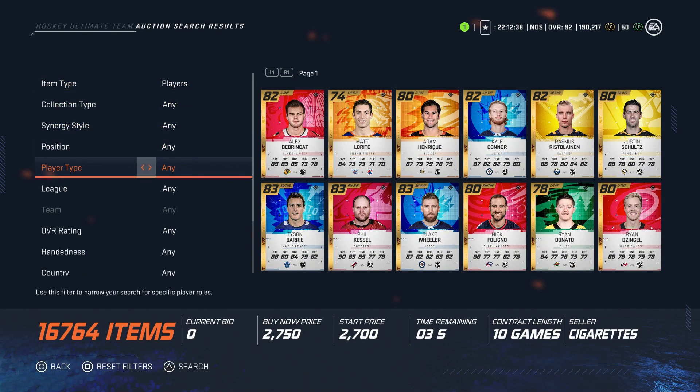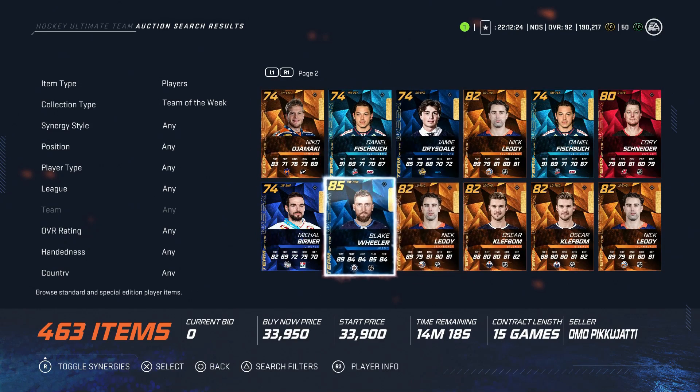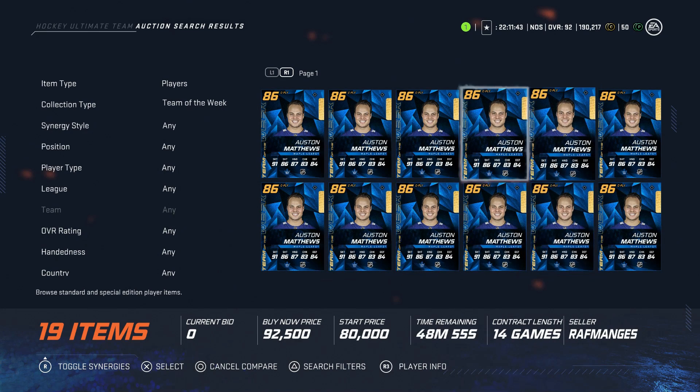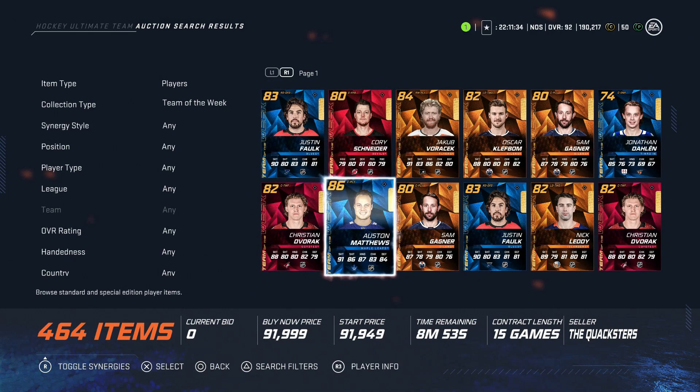Next, a Team of the Week card — which I usually say to avoid, but that's exactly why I'm recommending it: the 86 Auston Matthews at around 90K. Team of the Weeks always go down in value, so if you pack them sell right away, but that's why these are a buy. He's pretty much the left-handed version of Alex Ovechkin — great speed over 90, 6'3", has SP synergy so he'll get a little faster. His faceoff is an 85, so you can play him at center. I find I score with any Auston Matthews card I use. At 90K, or if he drops to 80K, I'd recommend grabbing him.